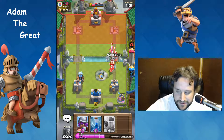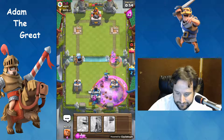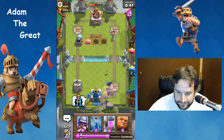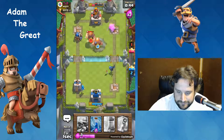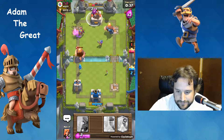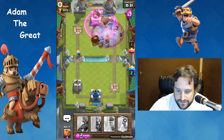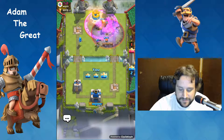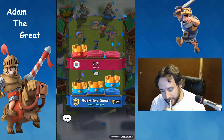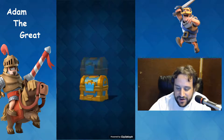All right, let's put that down there and we're gonna put the Valkyrie right here. Let's put down the Valkyrie here to help out against those little skeletons. Good game, good game! You got the crown chest, all right!